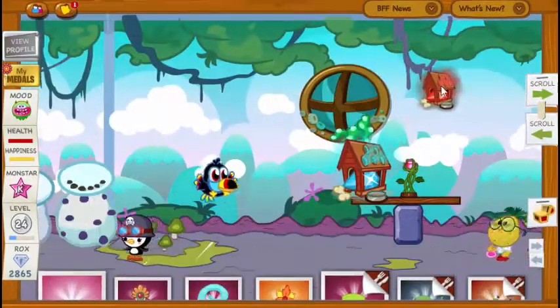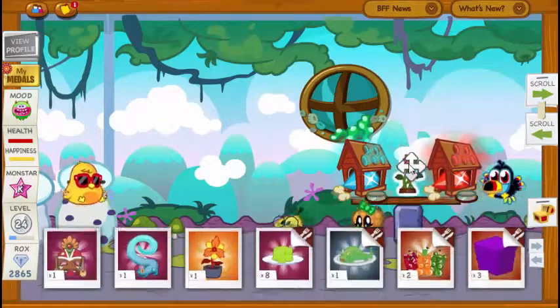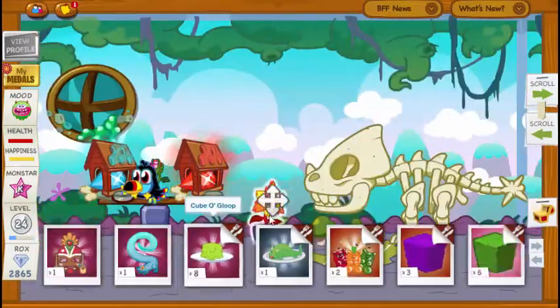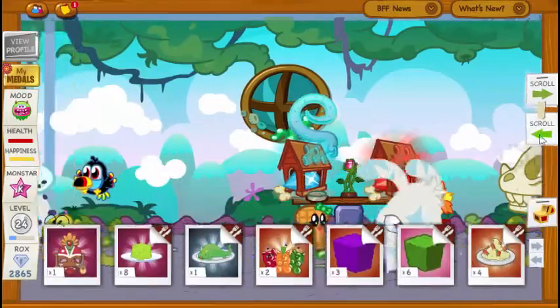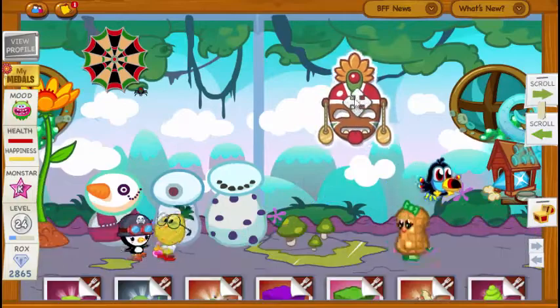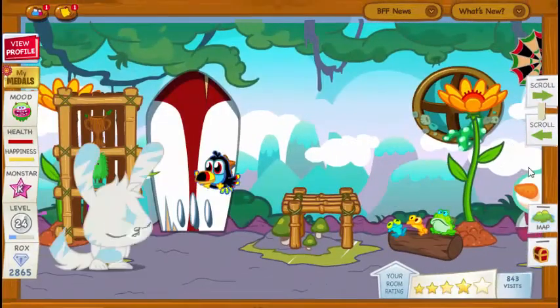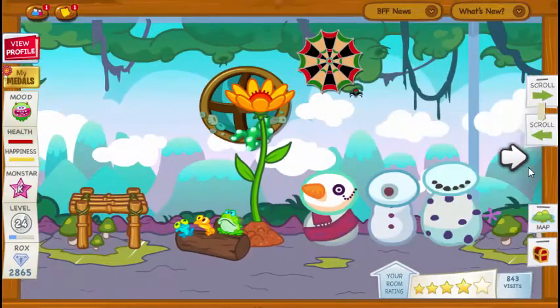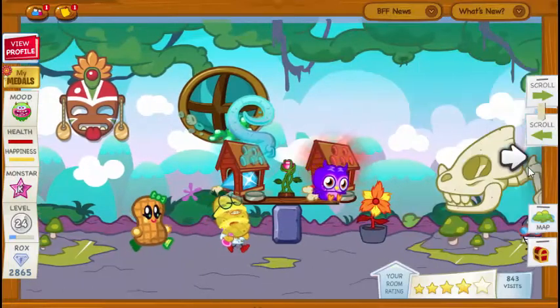I definitely think my favourite part about this was adding items that I've never seen before, like the little rocks boxes, or even some trophies that were hidden far back in my inventory. I also noticed, while re-watching this video, that my katsuma actually matches the room quite well — the white and teal colours kinda go with it, strangely.